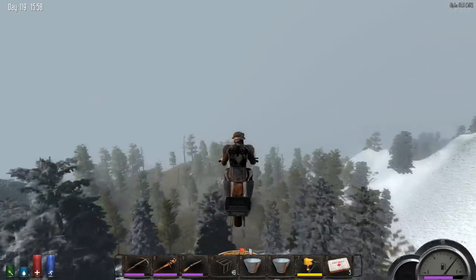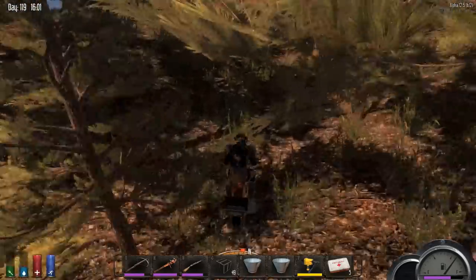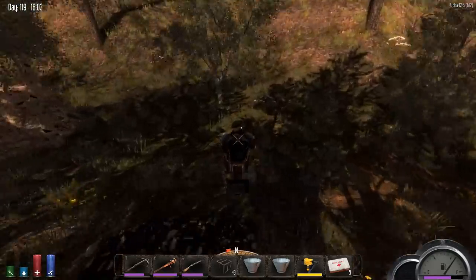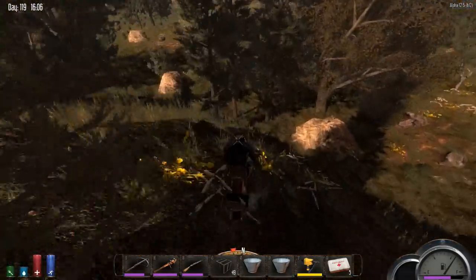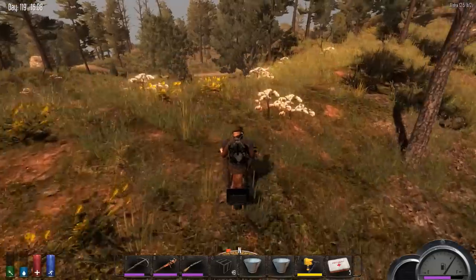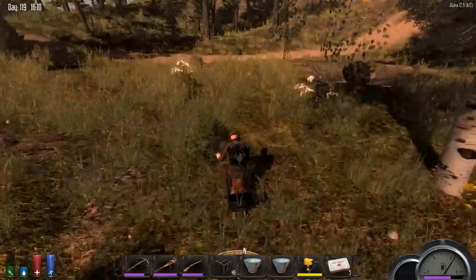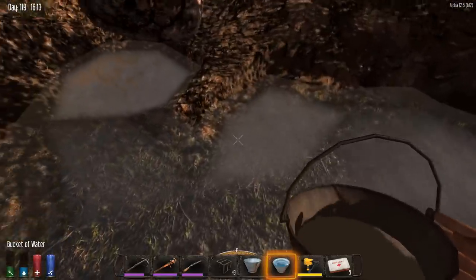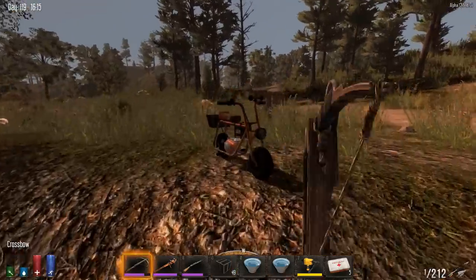We're just after the mountain here - crap, I have no repair tools with me so I have to be careful. Okay, we should be nearly there. Oh, that was some drop - I don't know how we're gonna get back up that mountain. There we are. Where's the water? There we are - wow, there we go, we got our water. Awesome.